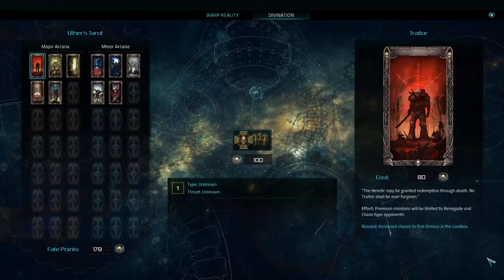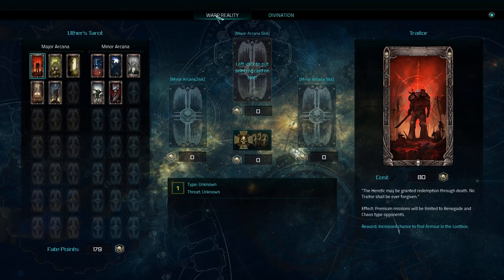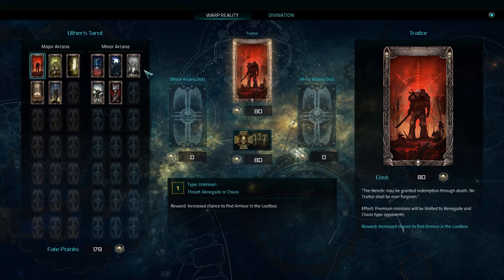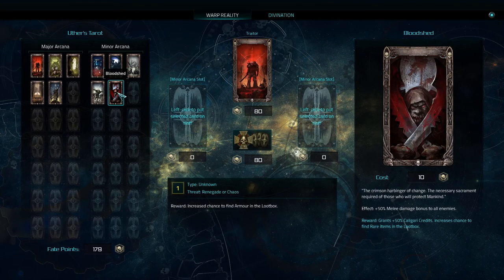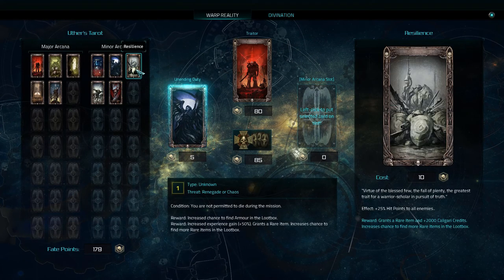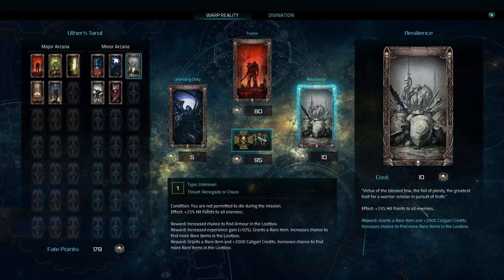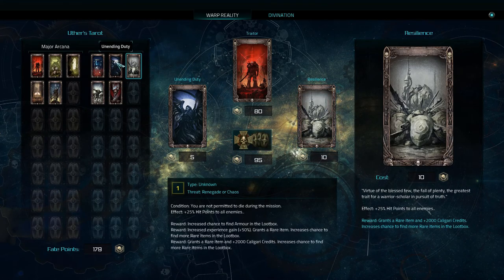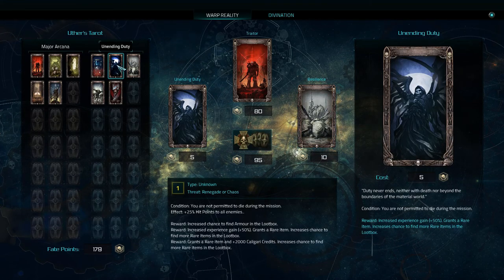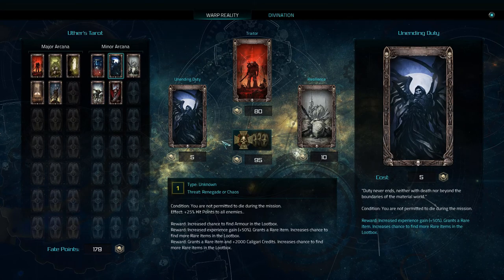Tarot quest time. I'm going to go Trader again because I really want to try and get some applicable armor. We want Unending and Resilience — 25% extra hit points to all enemies, but it gives us new items. Unending grants a rare item. Yeah, that's what we're doing.